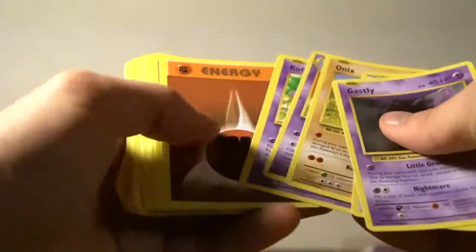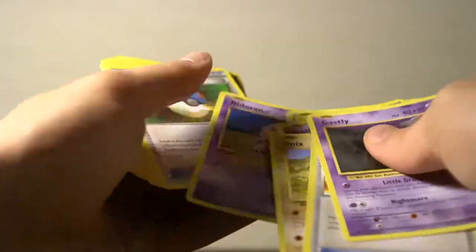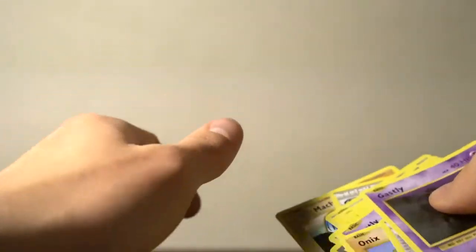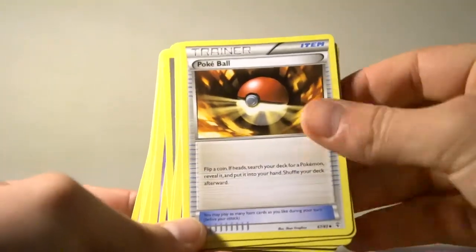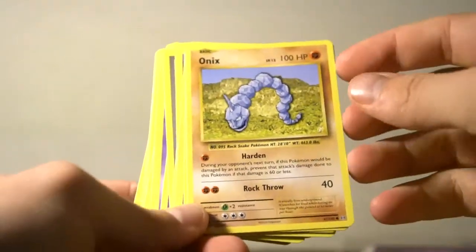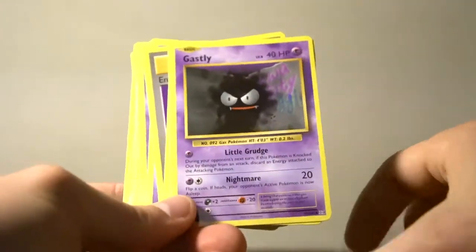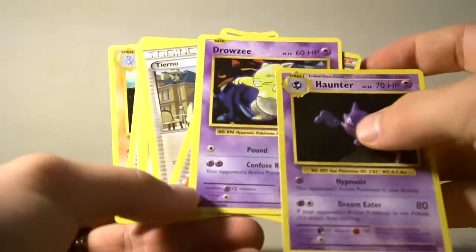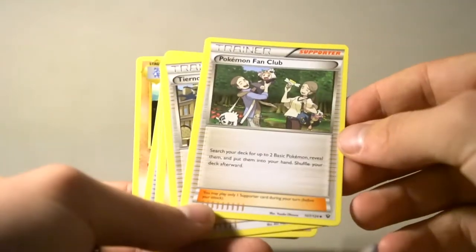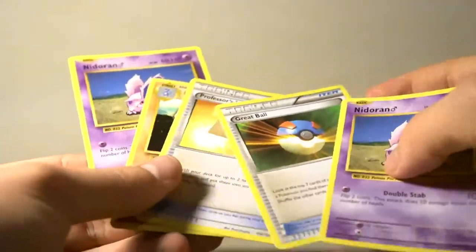Let's just get all these energies out of the way. Got a Switch — already seen that. And some New School cards in here too, look at that. Got all the energies out of the way. Already seen the Gastly. Pokeball: flip coins — if heads grab a Pokemon. Already seen the Onyx, Nidorino, and Gastly. Sandshrew. Energy Retrieval — that's good, will be nice for the deck especially with the Machops. Great Ball — search for two basic Pokemon. Tierno again. Machop.